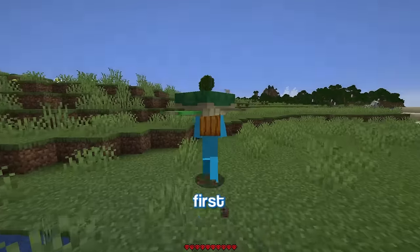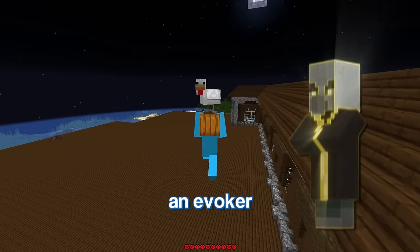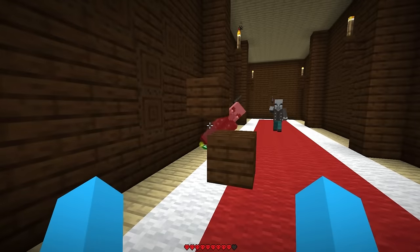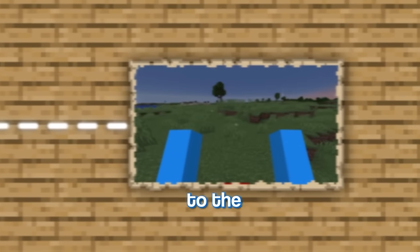Now to get this next mob, I need to first find a woodland mansion. With the help of my best friend's seed map, it should be just about here. Now I want an evoker, so it's probably not a good idea to go in here unprepared. I can actually throw a carved pumpkin on this guy's head — like, that just looks so dark. So now let's just transfer him and move on to the next mob.